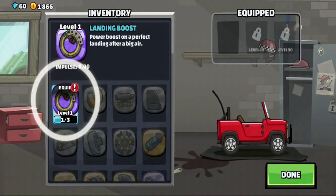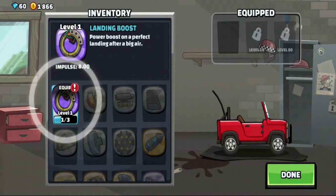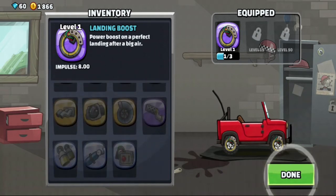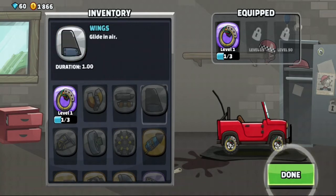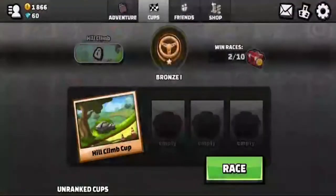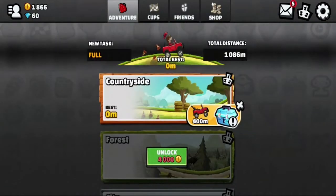Apparently we can get parts for our vehicle and they have different levels — these weren't there when I played before. I guess they may have introduced these after I stopped playing. These parts help you with gliding in the air and stuff like that, which is pretty good honestly. It brings the game to another level, so I'm looking forward to learning about that.